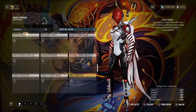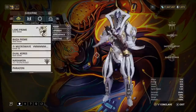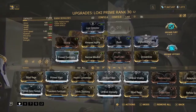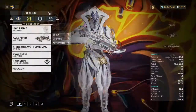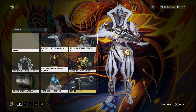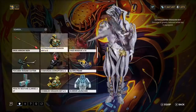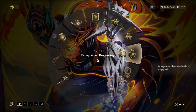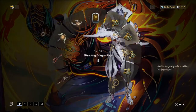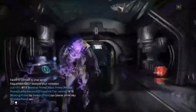I normally do these solo. I like to take my Loki, for example — you can take any frame you want, Rhino is also a good one if you're a starter, but Loki is what I normally use. I'll go with a really fast loadout, because each one of these keys gives you a debuff. For example, the Bleeding key gives you less health, Decaying gives you less shields, Extinguished decreases your damage, and Hobbled decreases your movement.